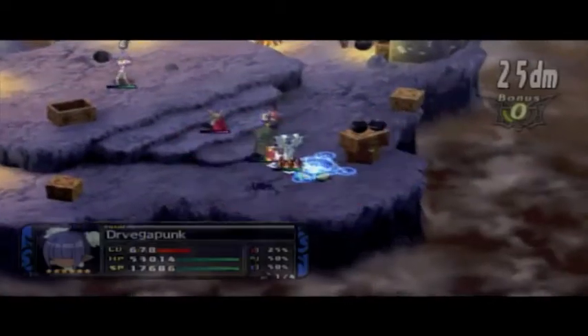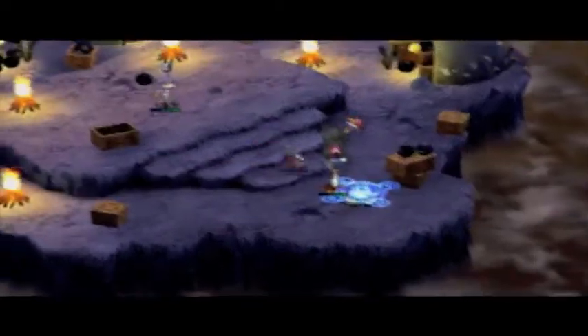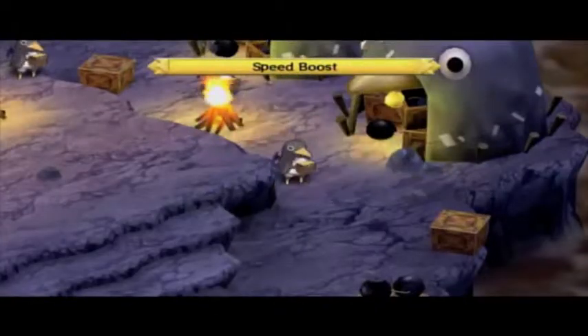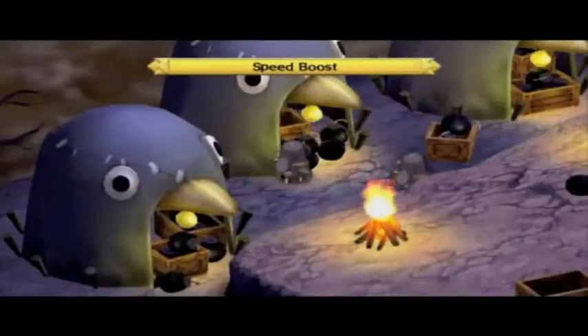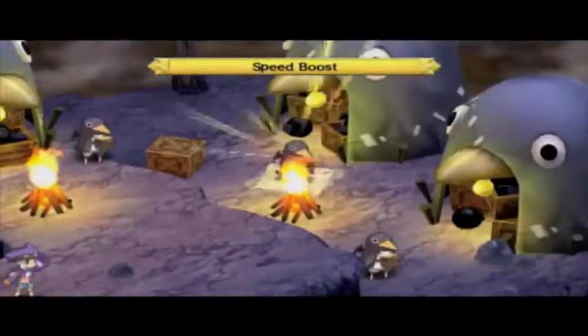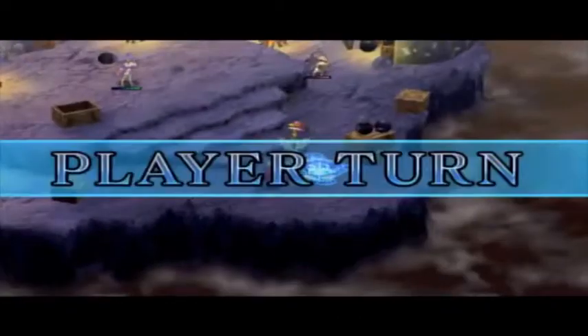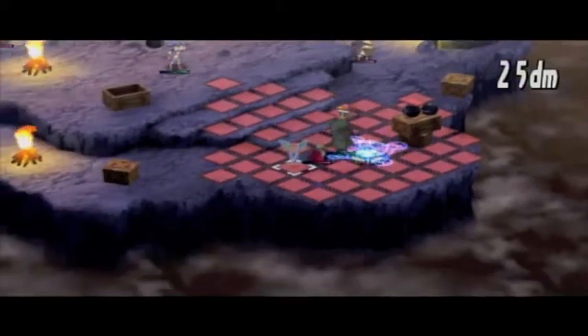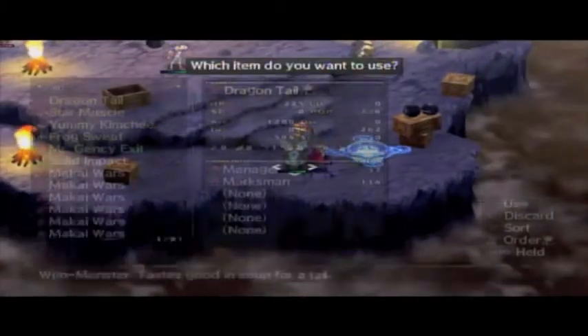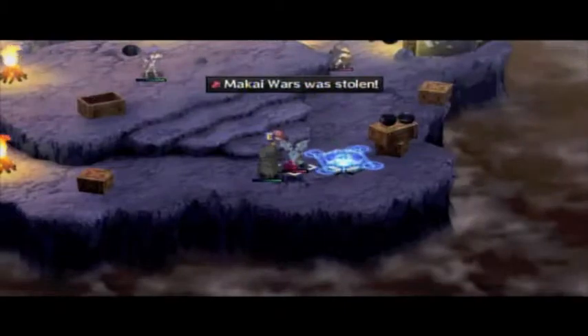Now this is the way I do it to save time. I lift my other guy, and my turn. He kills my Dr. Vegapunk, my hero. And then I just go behind him again — here's another bandit tan — and stole Makai Wars. That was a way to get it easily.